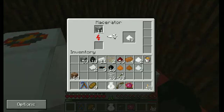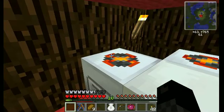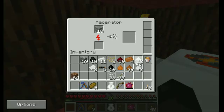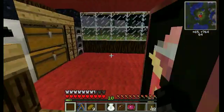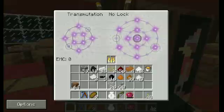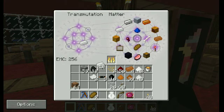They do make an awful racket. Getting up there in the silver dust, copper dust, tin dust. Excellent. Now I actually want to make one more macerator to speed this whole process up, so let's convert some tin into...